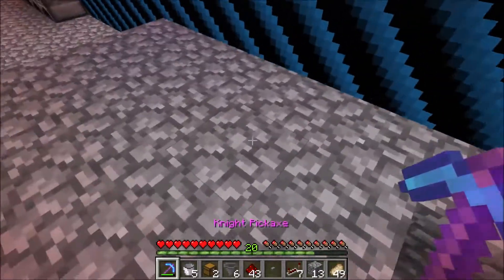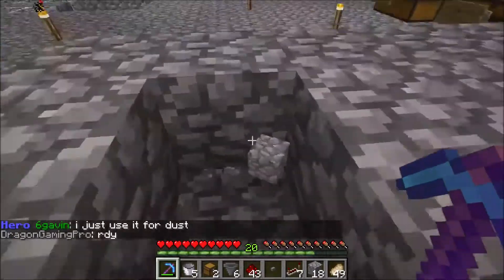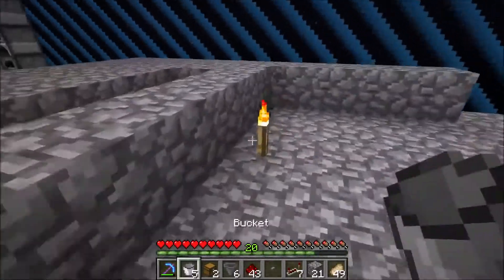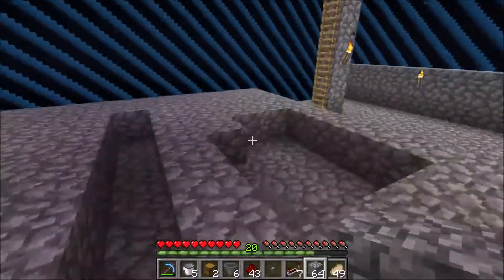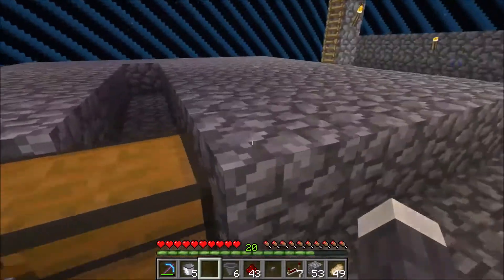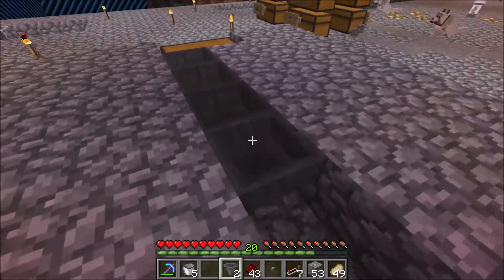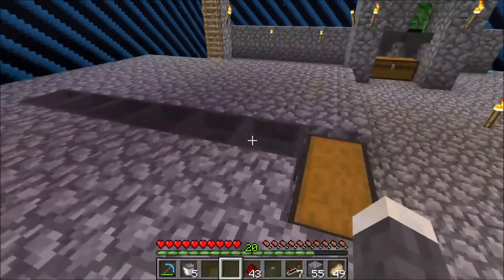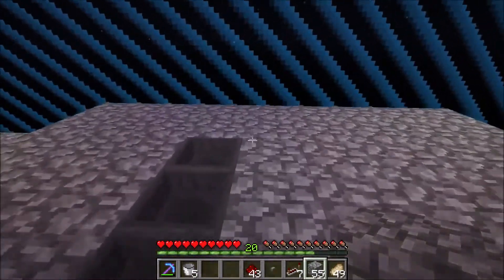Actually, what we want to do here is dig this out. So it's 1, 2, 3, 4, 5, 6. We're going to put hoppers along here. Chest here. So we're going to start by putting a chest here, and we're going to put some hoppers attached to that. Because of the way the water side is going to work, it tends to collect stuff. And now from here we're going to build it — four tall.